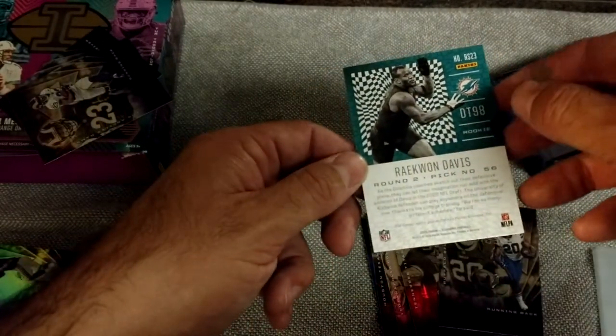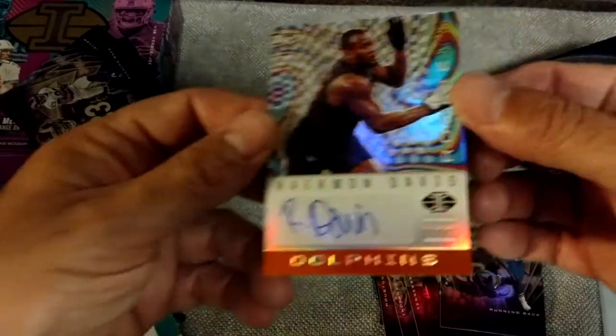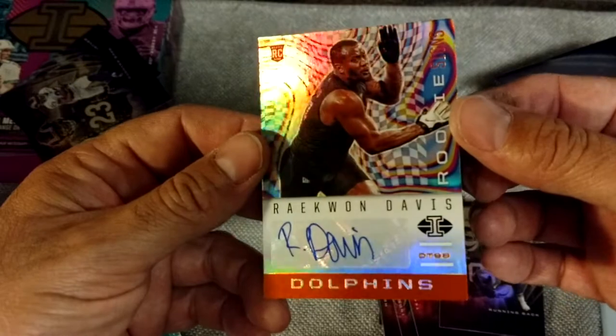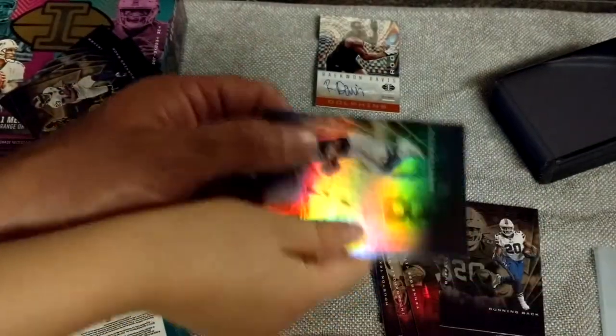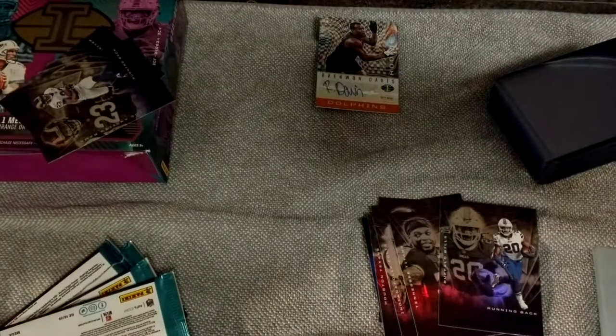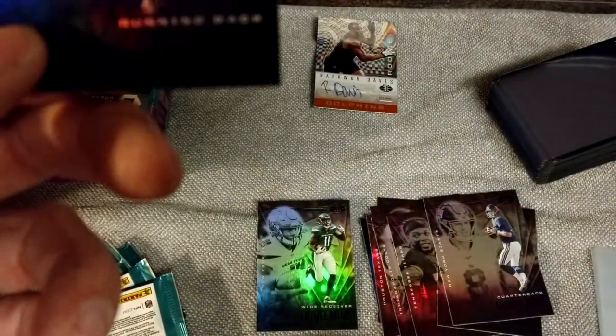Raekwon Davis, round two, pick number 56 — but that's an auto, baby! I got excited when I saw that Dolphins logo. Dang, that would have been cool if it was Tua. That's Danny Dimes, Daniel Jones. And you got Denzel Mims. And Cam Akers in the blue.